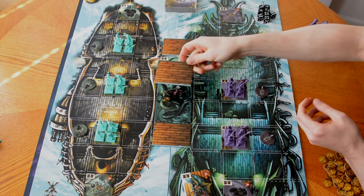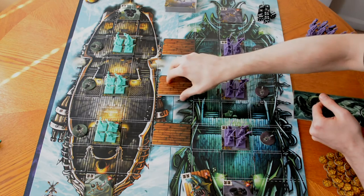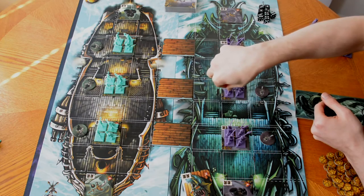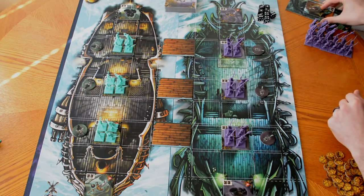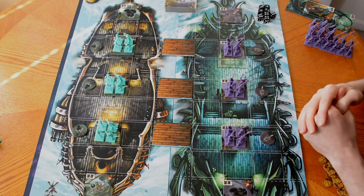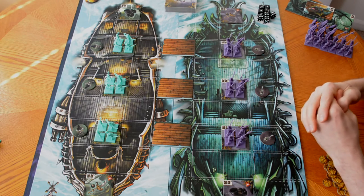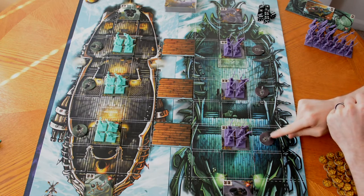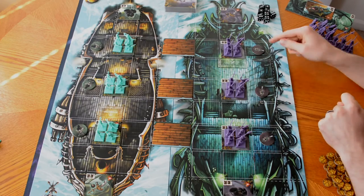When the Kraken takes away the middle gangplank, if there are any heroes on that zone, they get knocked into the water and go overboard. Any regular crew would just get knocked off and KO'd. Also, when doing movement with heroes or deckhands, they cannot move into spaces that have enemy figures, and enemy figures can never move into their opponent's deployment zones. There are three of those on each ship.